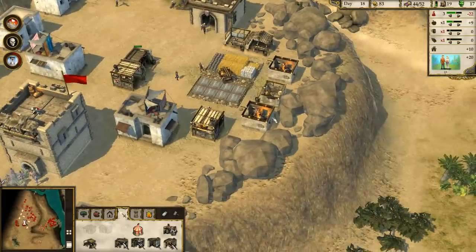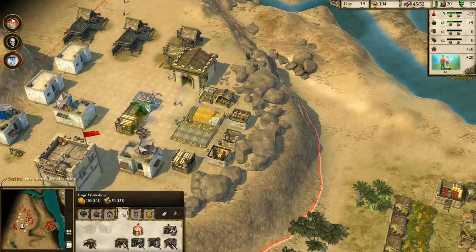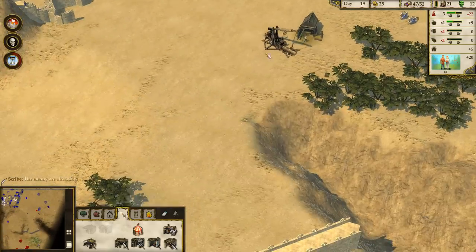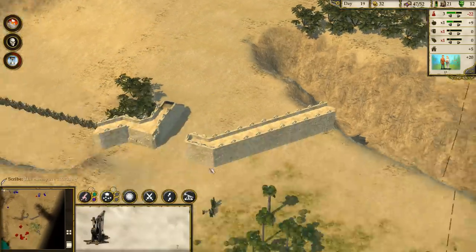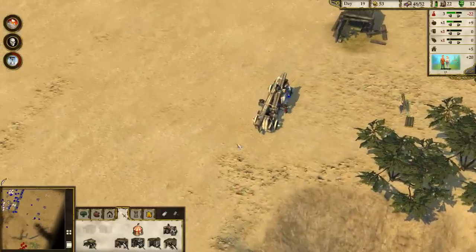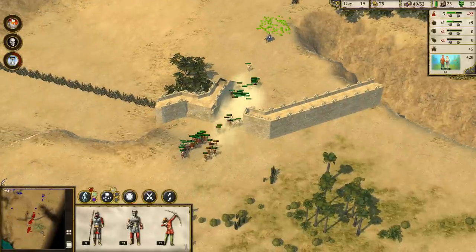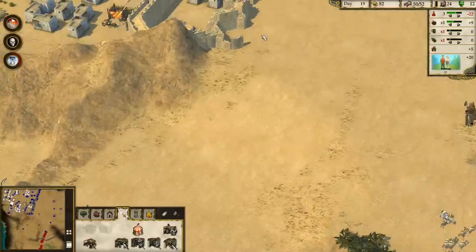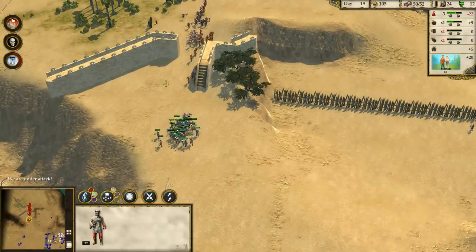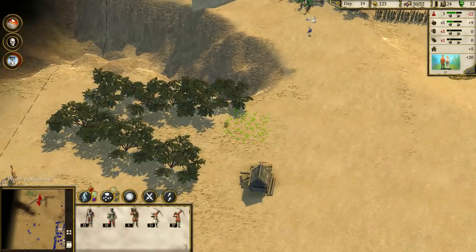That'll staff a few people and afterwards I'll focus on farming. They're attacking from over here — that is not good. This siege machine needs to flee. Luckily it's only two of these things, but that trebuchet machine is going to go down — that really sucks. But at the same time, the gate is open to their fortress.